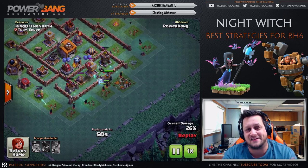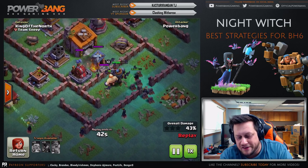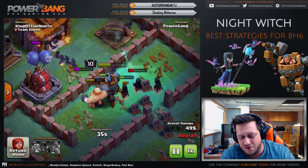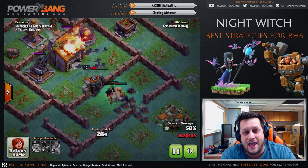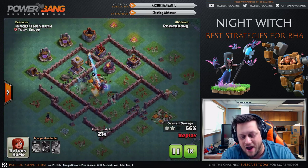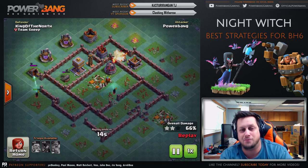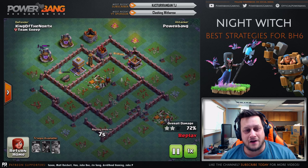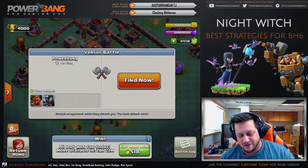The Roaster and the multi-mortar are going to do a tremendous amount of damage. I funneled all my Night Witches into the base — we get the Crusher taken out and all is going well until the Night Witches stack up on the Battle Machine and look at the damage they're taking from that multi-mortar. They're just getting absolutely roasted. The high level walls are preventing me from getting into the core and three Night Witches have already gone down. We're down to the final Night Witch with barely any HP, and we only got 75% on that one.